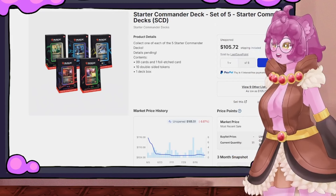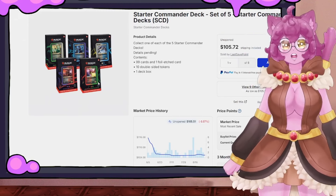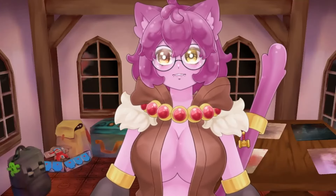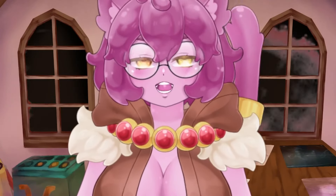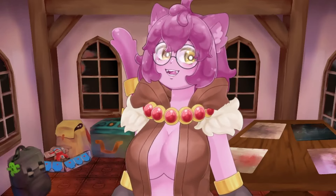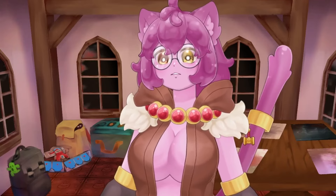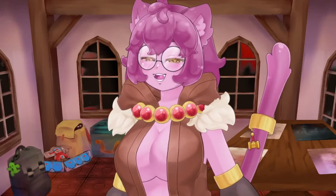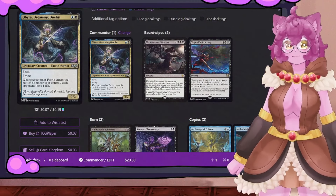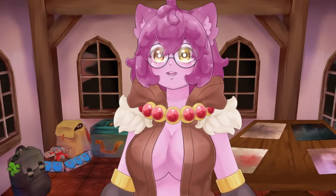Whereas most Commander decks now are very new-player unfriendly, these starter decks are less mechanically dense, have very straightforward strategies, and give a fun way to start building. When Wizards did this, we had a flying deck, a zombie deck, a tokens deck, a chaos deck, and a dragons deck. We've managed to build this deck for about $20, the same price point as the original starter decks, so there's functionally no difference in money spent.